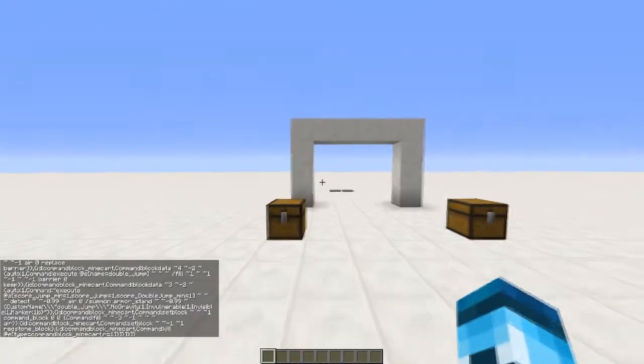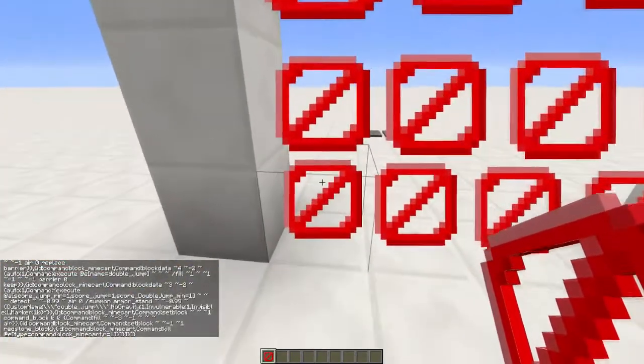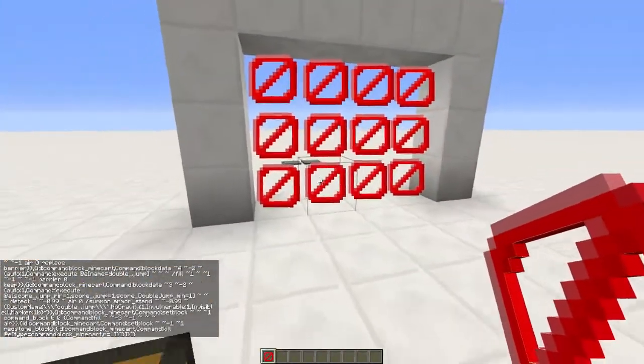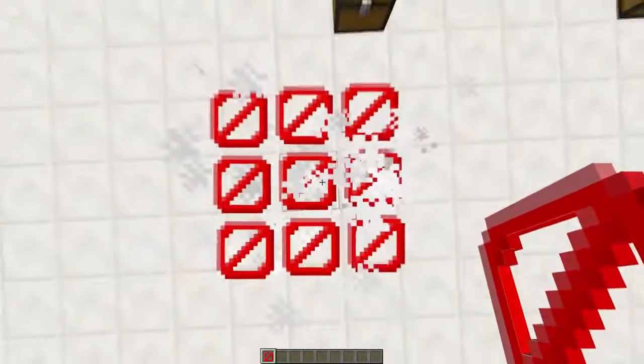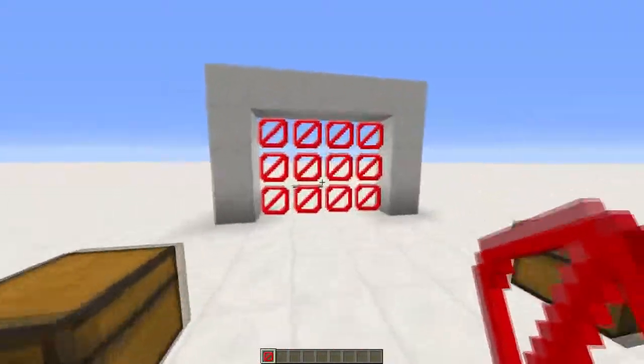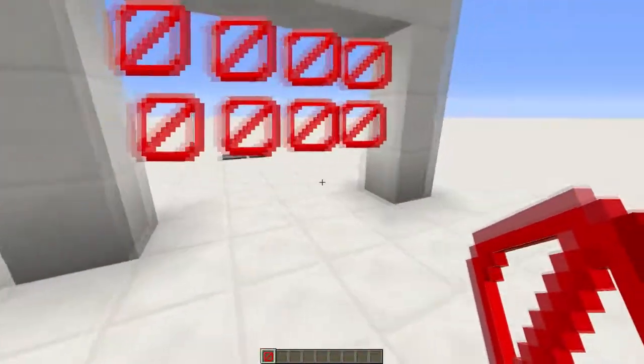Let's destroy that and I'll show you the barrier system — basically the same thing, but some people don't know how to use commands as well, so they can get the barrier version. When you double jump it uses barriers — they might not all pop up right away but there is a three-by-three as you can see. The problem with this one is they do get rid of friendly barriers, which is not something you want unless you don't use barriers in your builds.